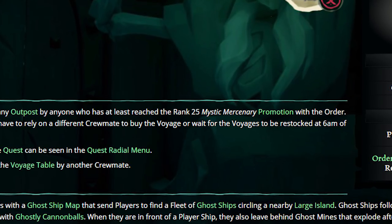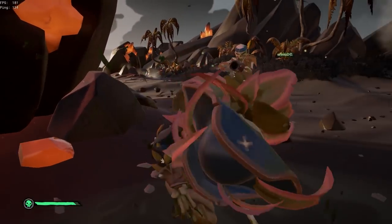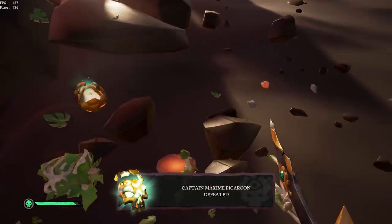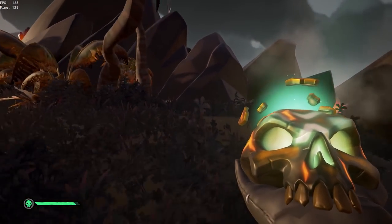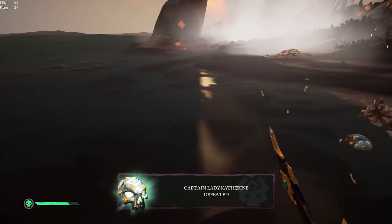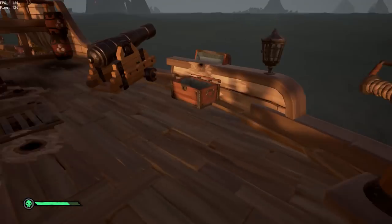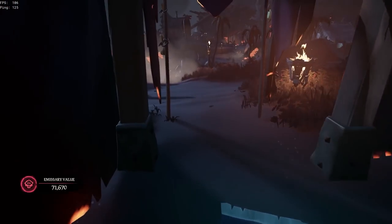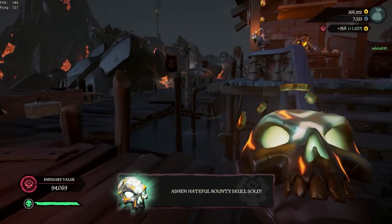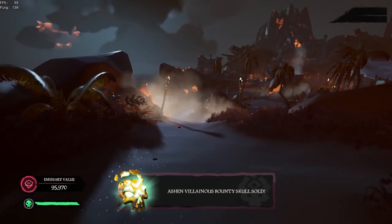You could also do Devil's Roar bounties. You'll get the same amount of skulls but in the ashen variant, which sells for more gold and more reputation. So you could go do Devil's Roar bounty voyages — you just have to watch out for the volcanoes. Similarly, you could do Devil's Roar cargo for the merchant alliance, but the volcanoes are always a concern. That's a solid option for reputation as well.